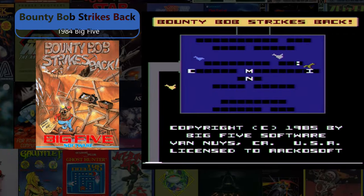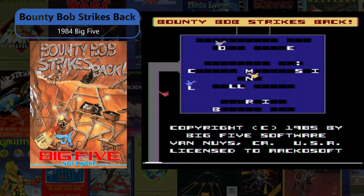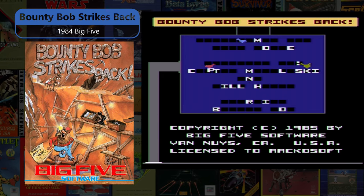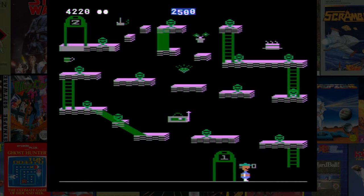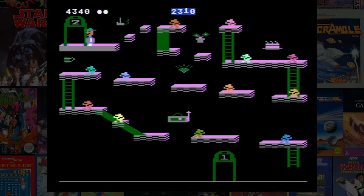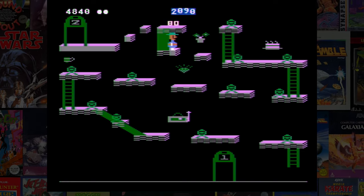Bounty Bob Strikes Back, 1984 Big Five, is the sequel to Miner 2049er featuring similar gameplay. In this game your goal is to claim every inch of 25 mines by walking over each segment of the framework while jumping, climbing, or using one of the many devices you'll find. Bounty Bob is one of those classics that I had a hard time adding to this list. While I know almost everybody considers it one of the best, it's so difficult that I couldn't even get past part of level one.